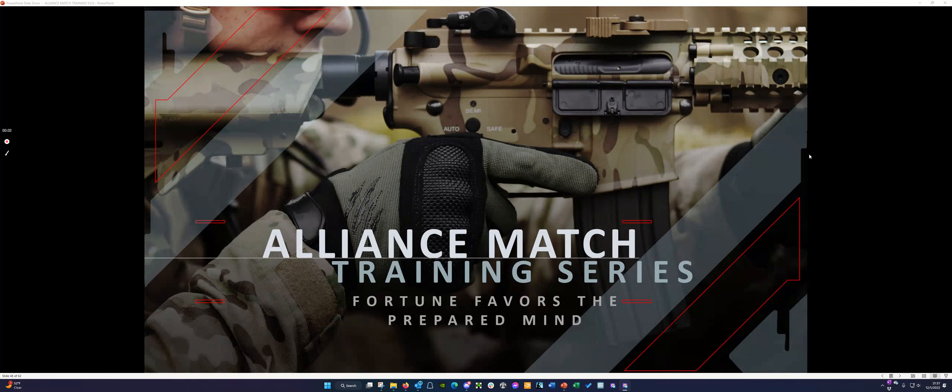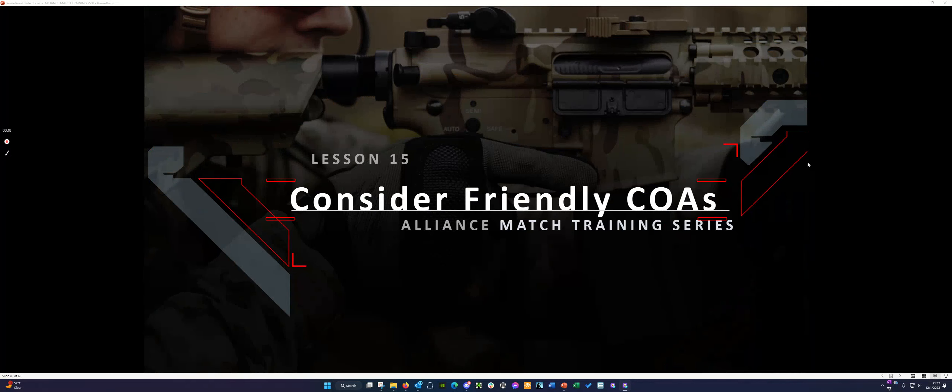Hey, Fun Chief here again. Welcome to another Alliance Match Training Series lesson, where fortune favors the prepared mind. Up next is Lesson 15: Consider Friendly Courses of Action, or COAs.